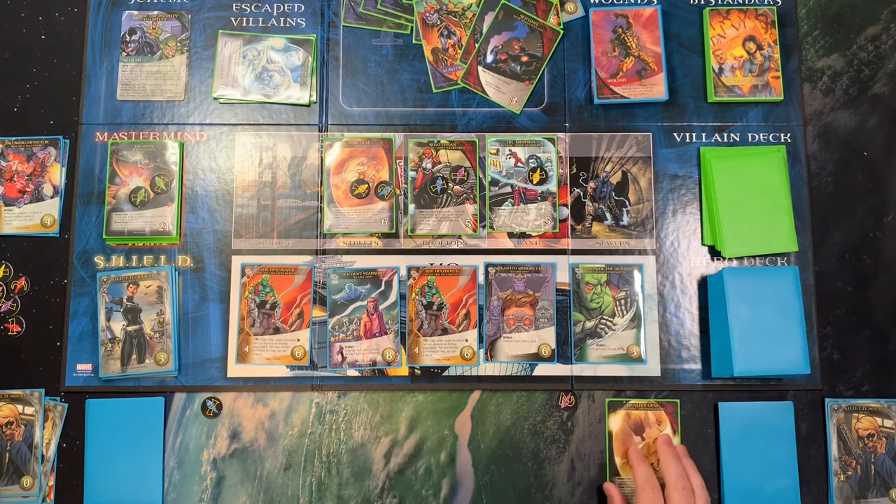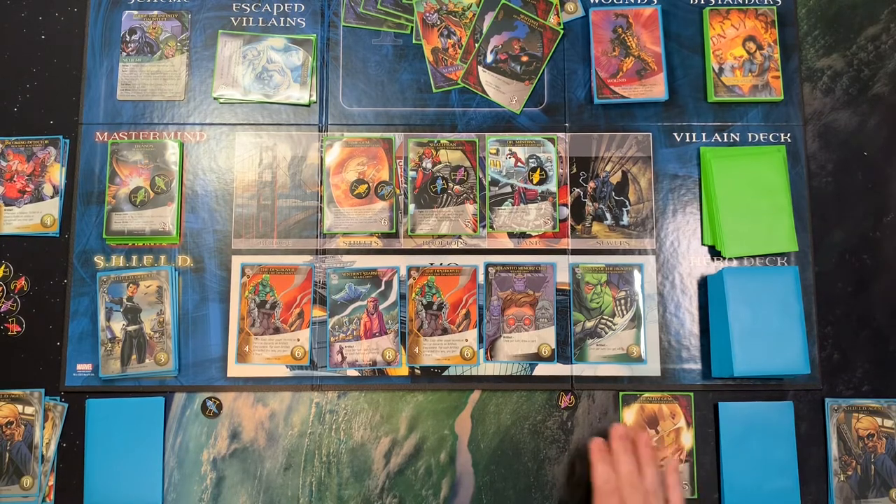I've got my Infinity Gem card here — this one will sit right up here as an artifact. Before you play a card from the Villain deck, you may first reveal the top card of the Villain deck. If it's not a Scheme Twist, you may put it on the bottom of the Villain deck; if you do, gain a Shard. And that's only for this second player here.